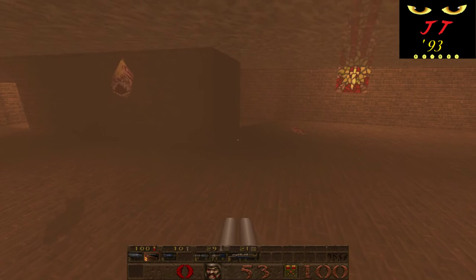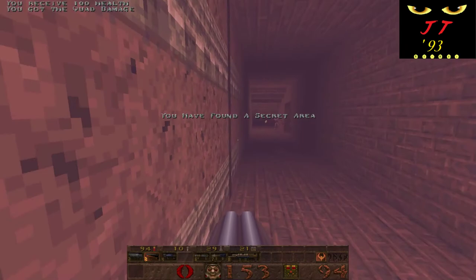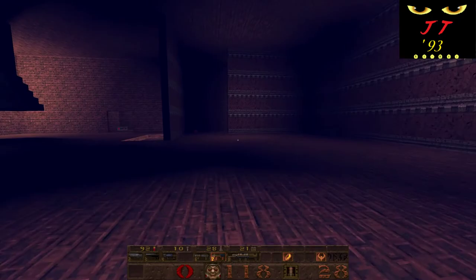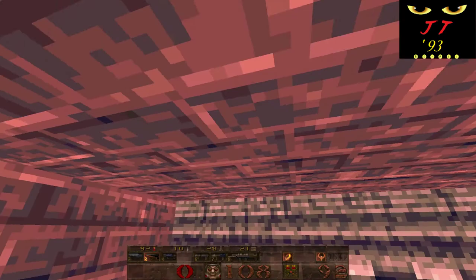I wonder what's over here. Cool — activated a secret there, bringing invisibility. Boom. I got full health, I got some more shotgun shells. I feel pretty good if there is anything beyond that door, which I really hope there is, because we can't have an exit just yet.